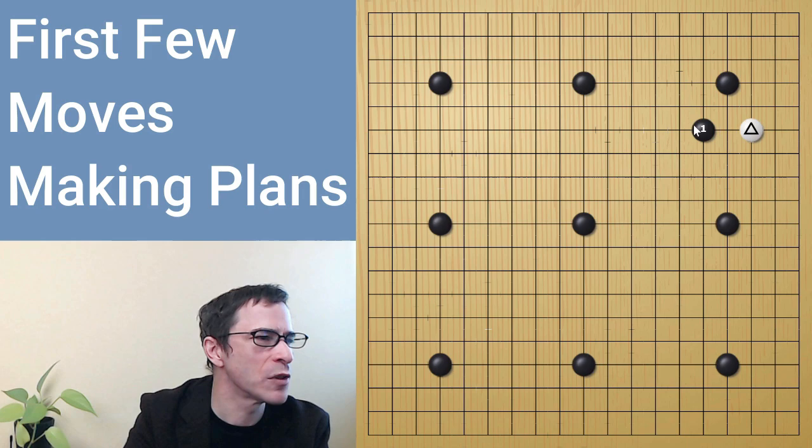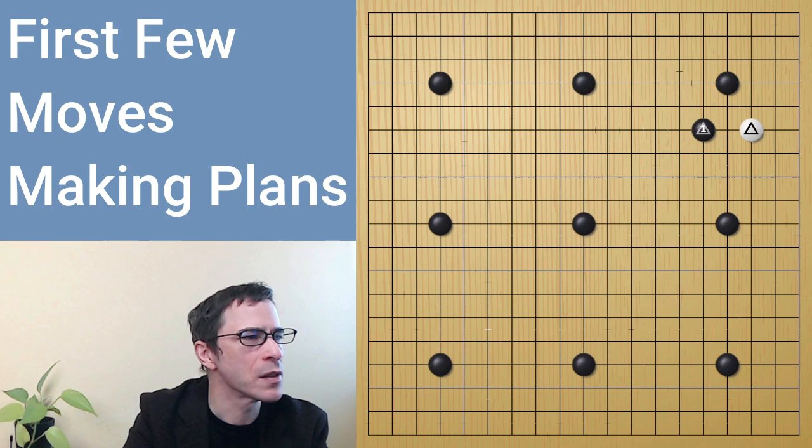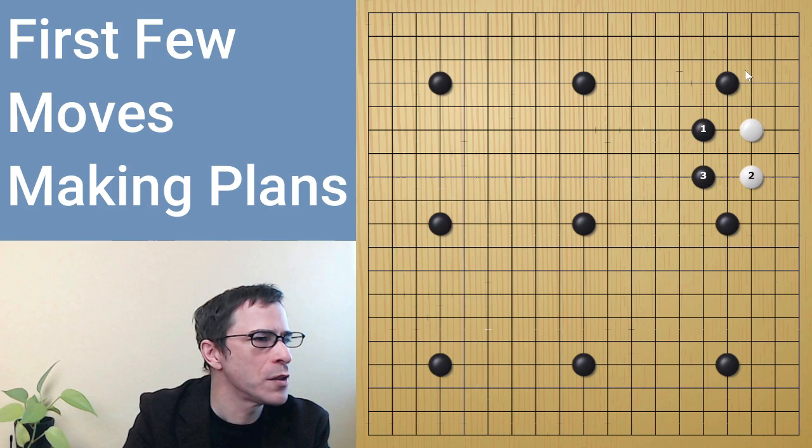Black is also capping the white stone — the relation between this black stone and the white stone is black is on top of it, and we say that is a capping move. With this move, it's stopping white from moving straight out into the center. So if white moves towards the side, the idea is to continue playing in the center, so that black will have a loosely connected shape on the outside. Black is going to try to keep that and control this side, while white will probably make life on the right side.